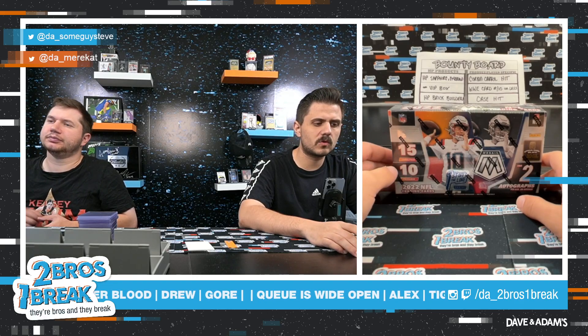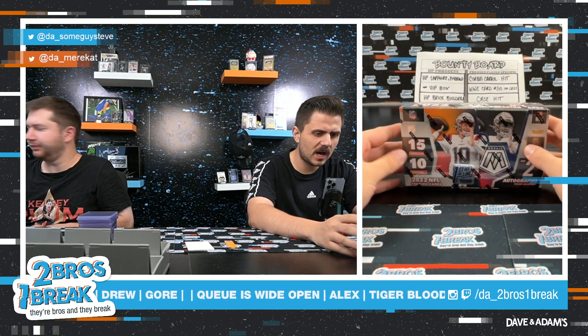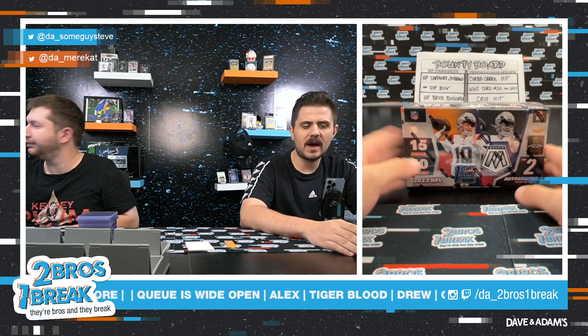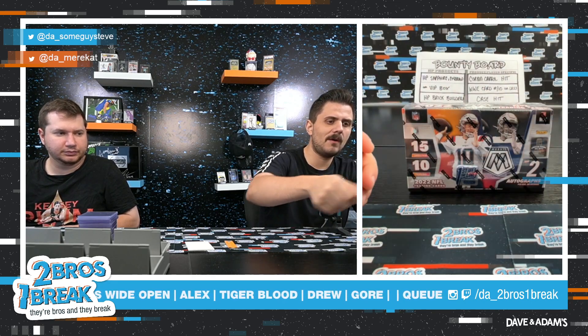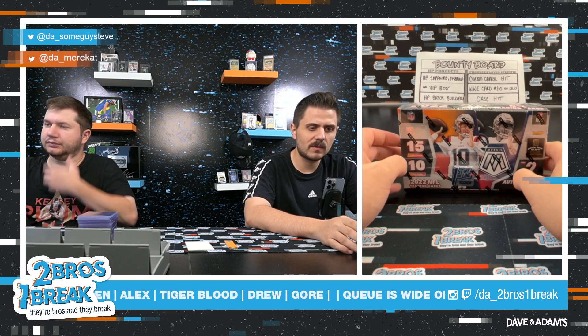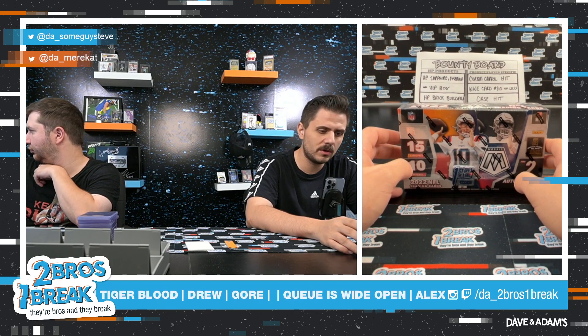All right guys, here we go. We have some 2022 Mosaic football, first off the line Hobby Box here. This will be a 10-spot random pack break. The way we're going to do this is the way the packs come out of the box — I'm going to pull out one side, lay them out 1 through 5, pull out the other side, lay them out 6 through 10. But first, we have to see who is in this break and see what pack spot numbers you're going to get. Good luck.